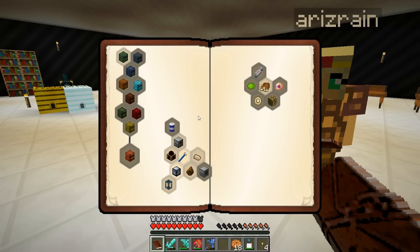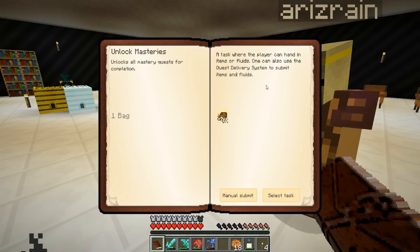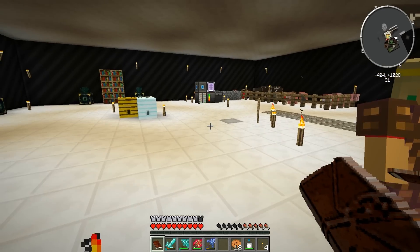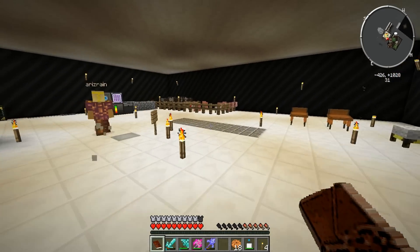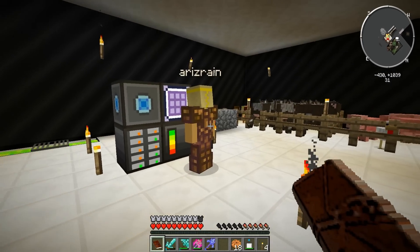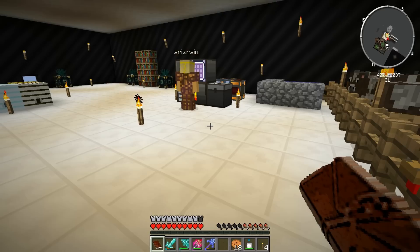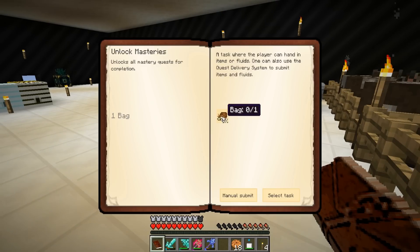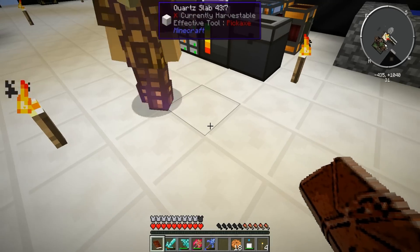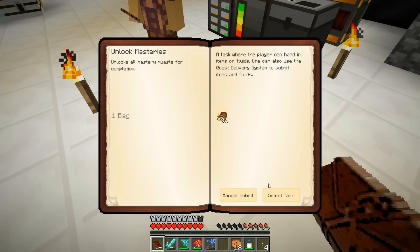Patty had pointed out we've got some stuff in the side quests, and one of the side quests is 'Unlock Masteries.' All we need is one bag of gold - that's it. I say you should go look over there and see if we have one. I made you a present. It looks like the picture in the book, so go ahead and open your book and hit manually submit.